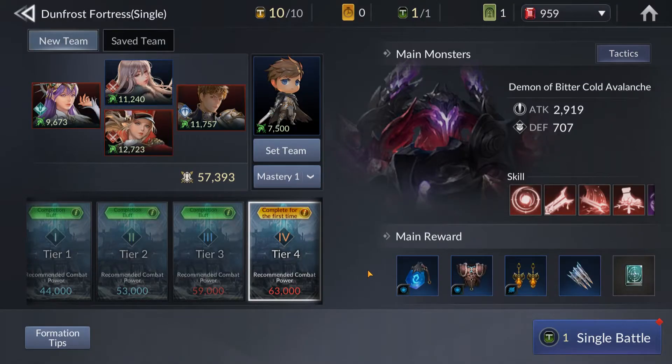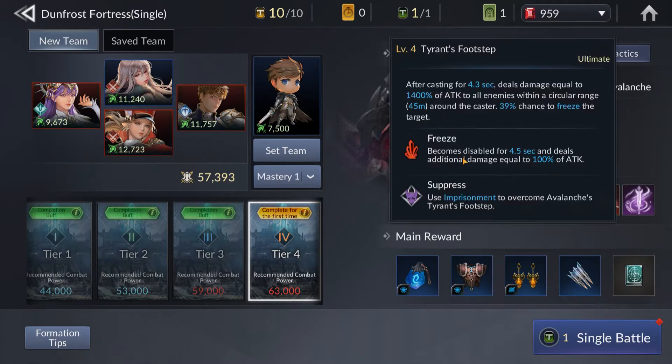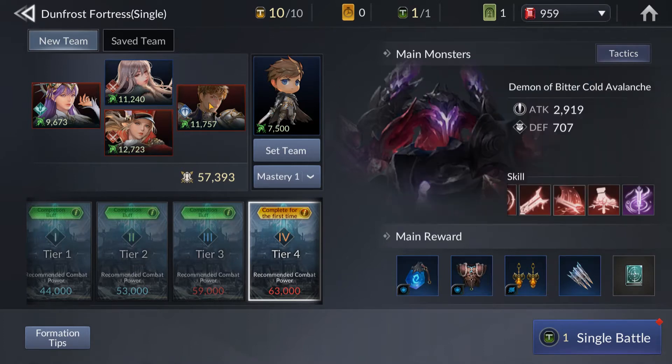Here we are in raid number four. Not running the freeze resistance from Adel in this one, but I've got a little bit of resistance from Karen, DPS from Rachel, and DPS from Shane. I have to bring Shane in this fight for her suppression ability to take care of the imprisonment. Running Rudy and the pet block chance again. Let's get started.